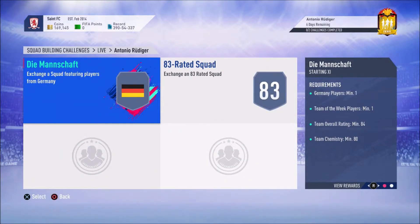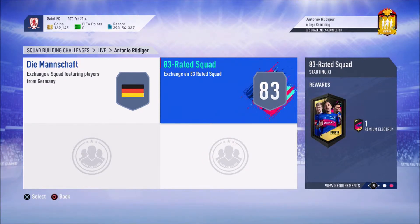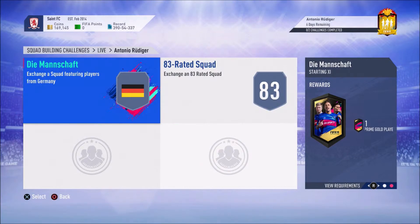For Rudiger, you need one Germany player, one Team of the Week player, 84 rating, 80 chemistry. And you need one Team of the Week player, an 83 squad rating, and 80 chemistry. In return you get a Premium Electrum Players pack and a Prime Gold Players pack.